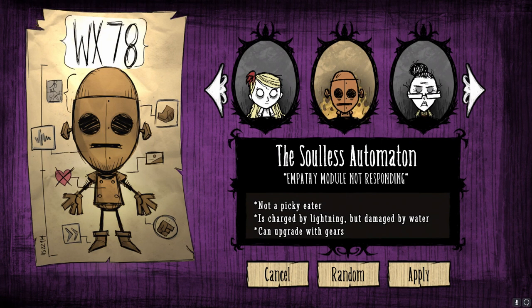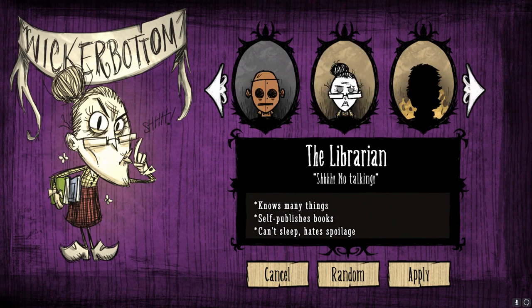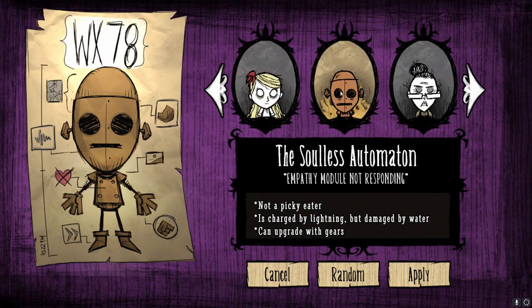Hello everyone, I'm CrypticFox. We're back to play a little bit more Single Player Don't Starve. I'm trying to work my way through all the different characters, and I recently unlocked WX-78. I also actually unlocked Wickerbottom, which I guess is the librarian. She's pretty cool because she knows many things and can build things without having to have the science station. She can't sleep and hates spoilage, so I'm not sure what that means — I guess she can't use the tent or the sleeping bag. But the character I'm going to try out today is WX-78.